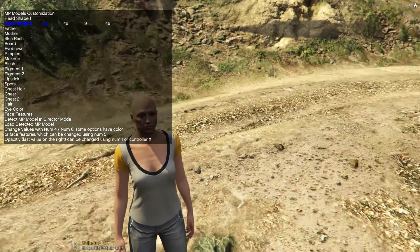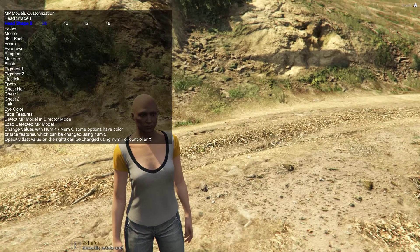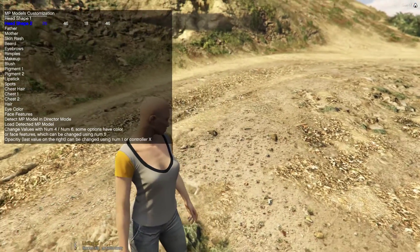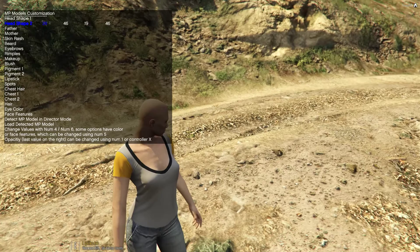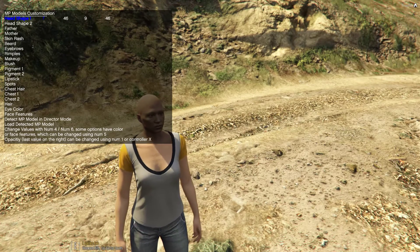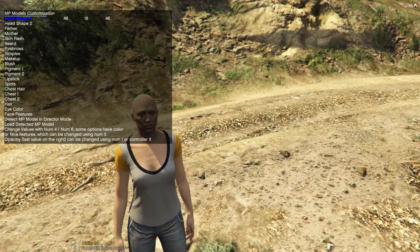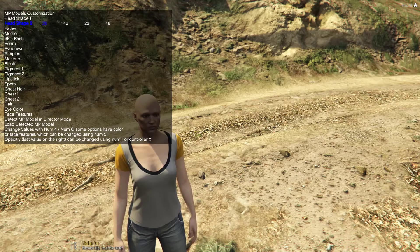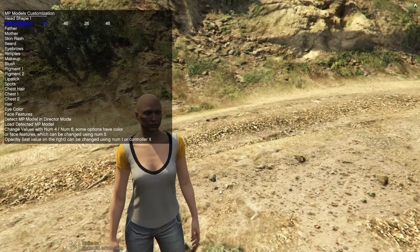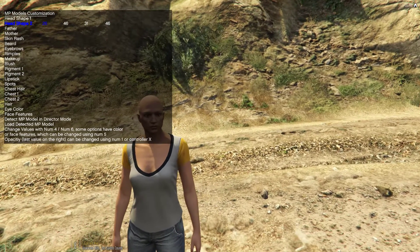You can now select skin color — the menu is a bit irritating but there you go. You can go through various available skin tones, obviously depending on the parental units chosen. If you've chosen African-American you'll get African-American skin tones, Hispanic, Asian, etc.